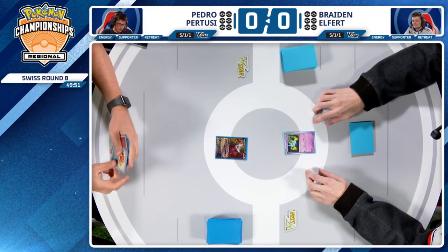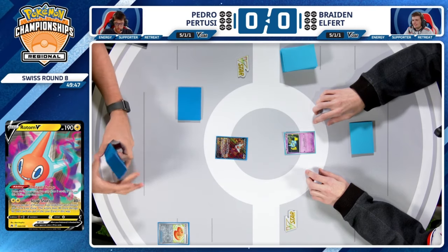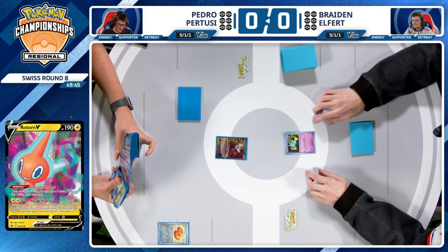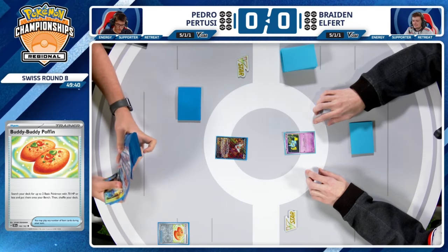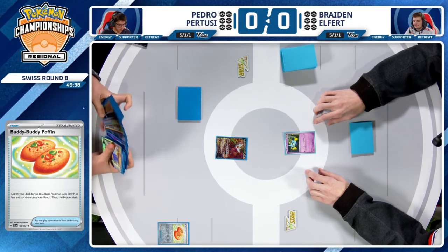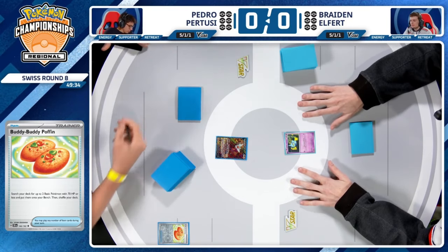He went 6-1-1 at EUIC versus Charizard EX. The one game he lost was the game on stream, and he felt like there were some mistakes he made in that one. He definitely wanted a little bit of that opportunity back, and we're giving it to him here. We'll see what he can do up against one of the game's top players, Pedro Pertussi.